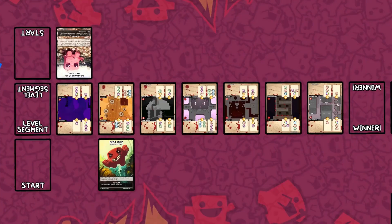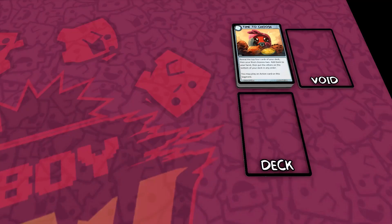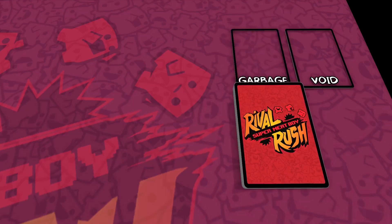Update Phase: The Update Phase is the start of each turn. If the lead changed, the lead player becomes turn player. Also, if a player's deck has no cards remaining, that player shuffles the cards from their garbage into a new deck.